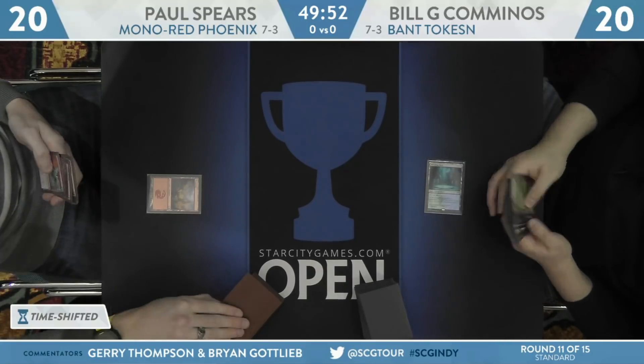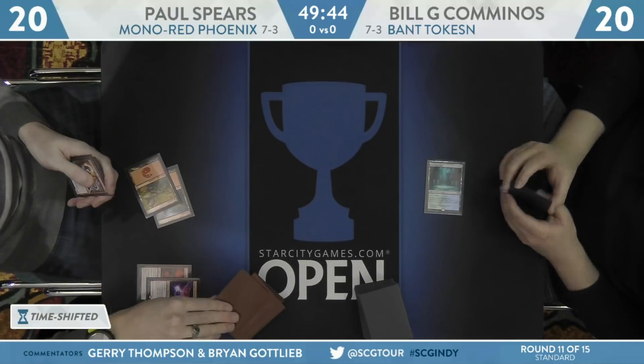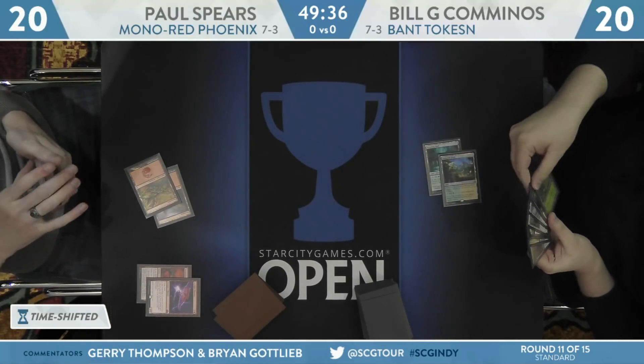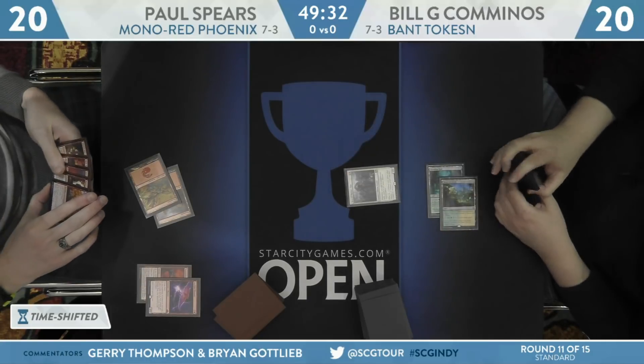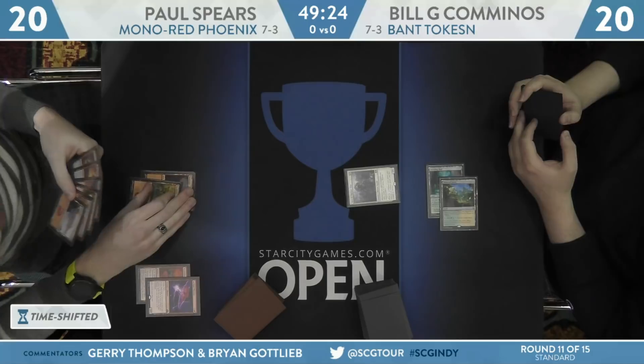By the way, these might be the two coolest decks in the entire room. We see on the left — that is not a misprint — Mono Red Phoenix versus Bant Tokens on the right-hand side. We have Paul Spears on Mono Red Phoenix and Bill Caminos on Bant Tokens on the right-hand side.